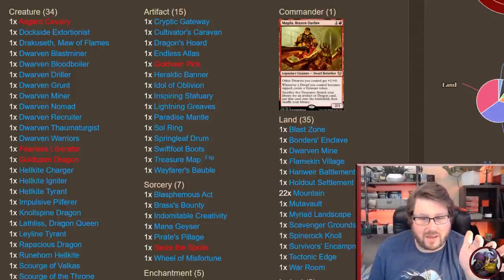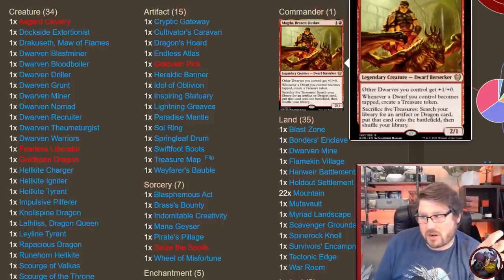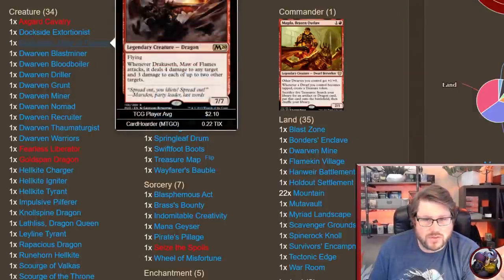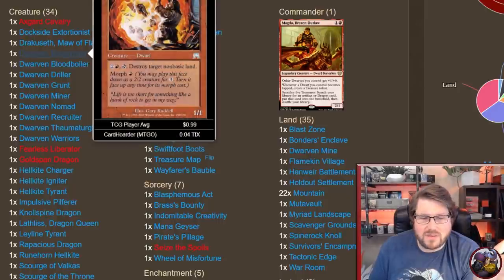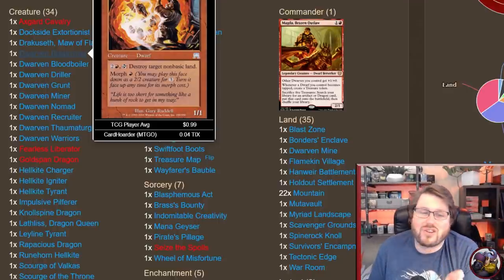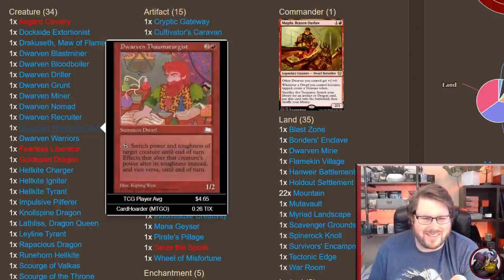Let's look at this deck list and find out how it plays. It has quite a bit of artifact ramp, but your commander only costs two mana, so Magda can get down early and have a big impact. We also have a lot of dwarves that come down early. Dwarves are not the most beefy creatures, but we have a lot that tap — so even a one-one dwarf drawn late has a relevant ability, like destroying a target non-basic land, and creates a treasure if Magda's on the battlefield.